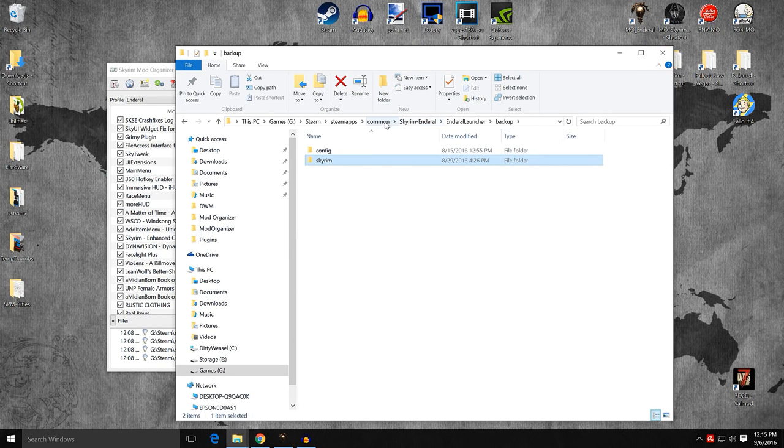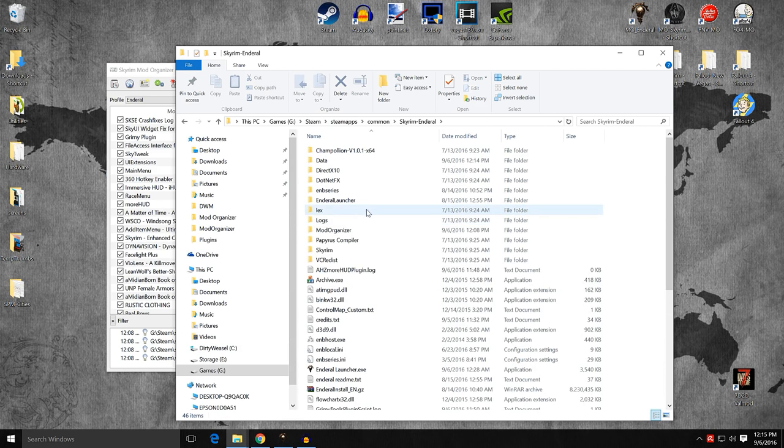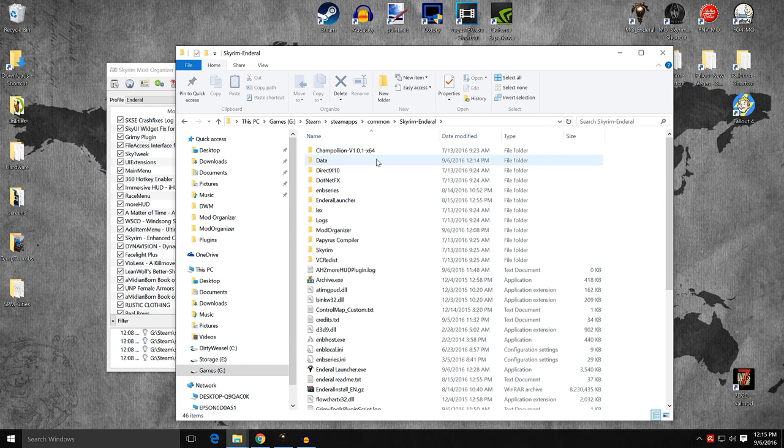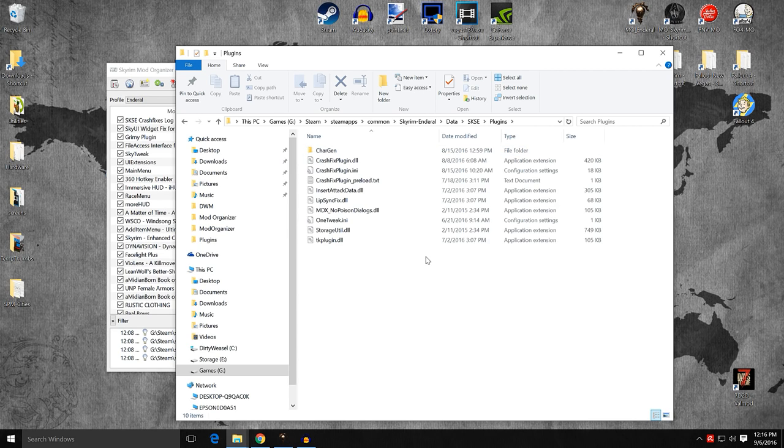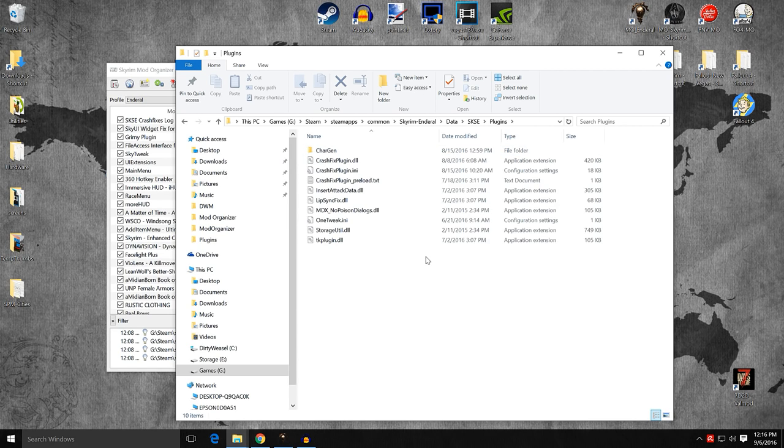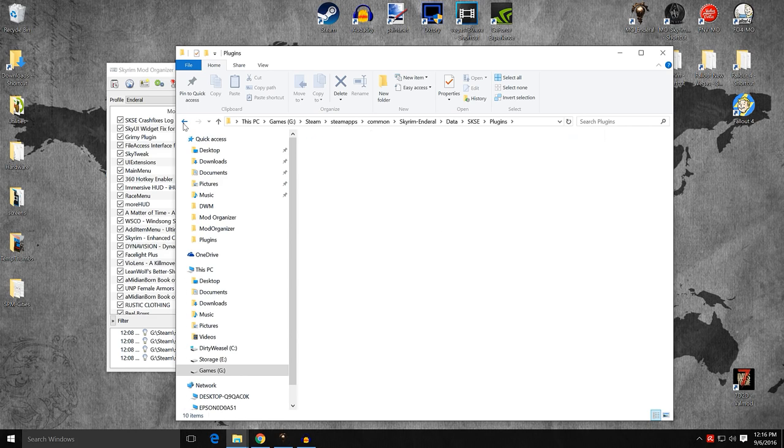There are a couple of things we want to talk about inside of Enderal. If you come into Common — Steam, SteamApps, Common, Enderal — you'll come down to Data. Inside Data, there are a number of SKSE files. Remember, Enderal comes pre-installed with a number of mods, including SkyUI, which is not configured here. It also includes one tweak and crash fix plugins. It also comes with SKSE, and you can see the SKSE plugin right there.